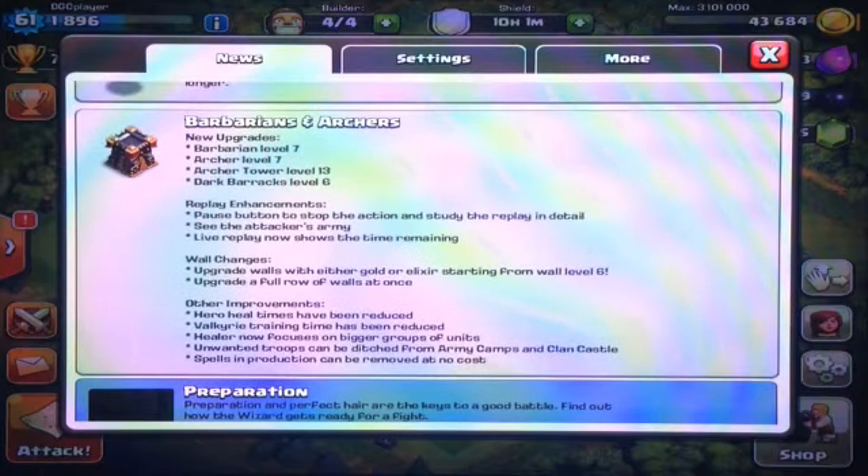Here as you guys can see, Barbarians and Archers. The new updates we got are: Barbarian Level 7, Archer Level 7, Archer Tower Level 13, and Dark Barracks Level 6. That's all the new stuff.